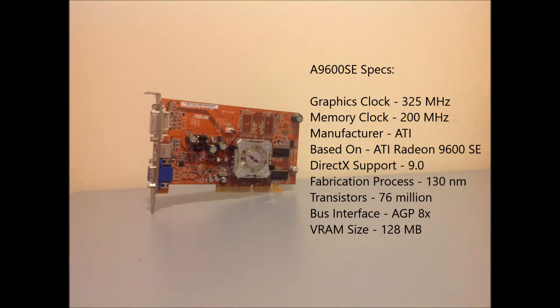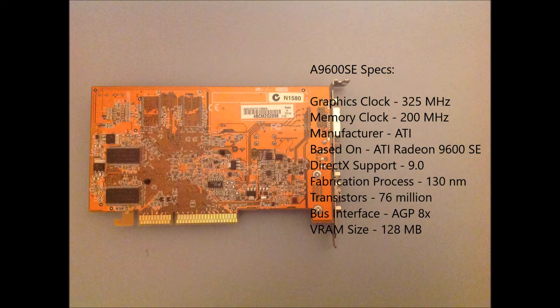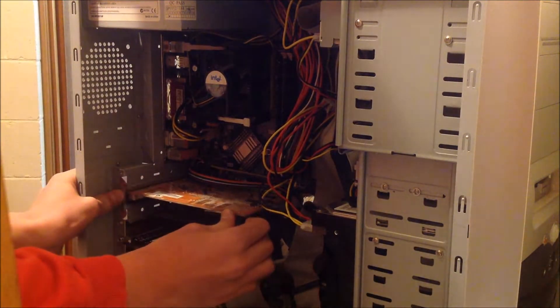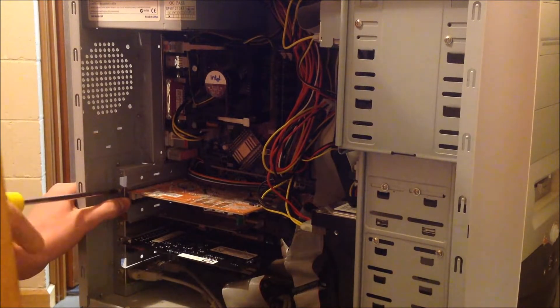Hi everyone, it's Graphics Calculator Gamer. In this video I'm reviewing the Asus A9600SE, which was first released in October 2003. This GPU is going in a Windows XP Professional system that I have, that has a Pentium 4 3GHz Prescott CPU and 2GB of DDR400 RAM.